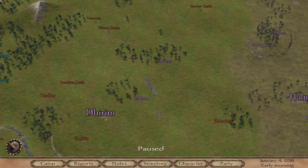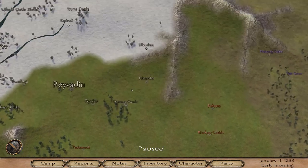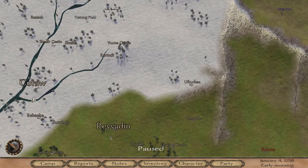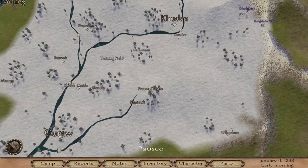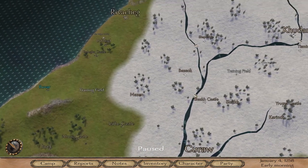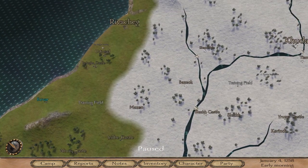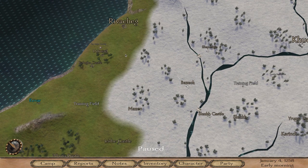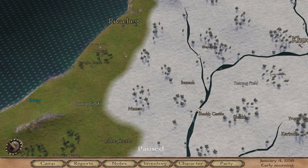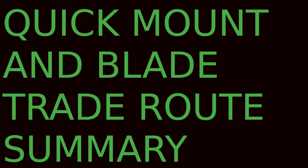Then from Halmar you go to Deerum, then up to Reva Din, then Kudan, and finally over to Rivachag. You might pick up some Sea Raiders in this area. Then you can start the route over again.